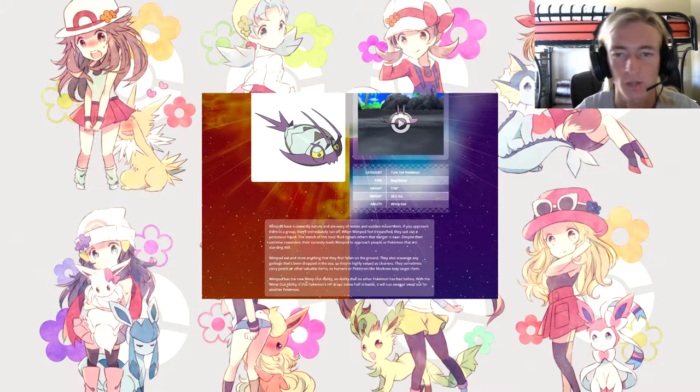It's a weird and interesting ability — it's basically a free switch. It's probably an easy Pokémon to capture, so you don't want to lower it below half health. Murkrow are apparently in the Alola region too. Wimpod's category is the Turn Tail Pokémon, type is Bug and Water, and its Wimp Out ability is brand new.